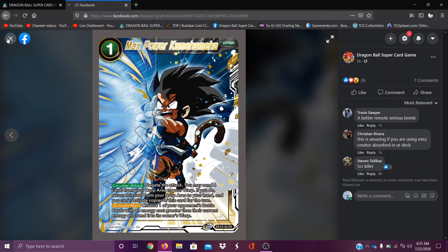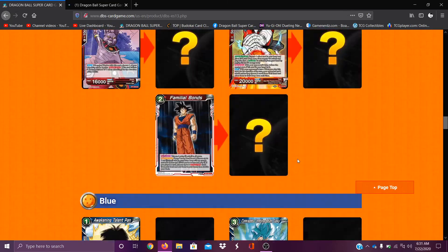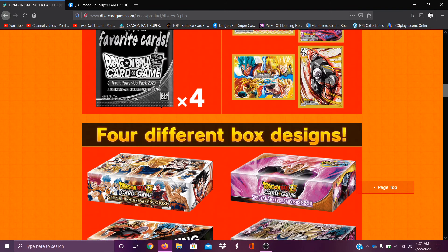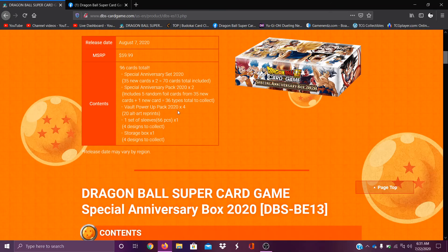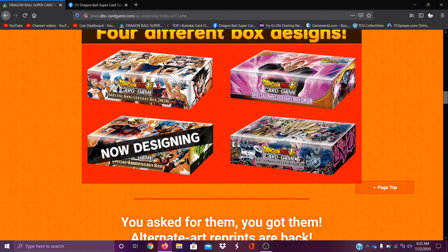That is every card for the anniversary box, guys. Honestly, if you guys aren't sold on this yet, I don't know what you're thinking. This is amazing — so many new unisons that you're guaranteed to get, so many good destruction cards, a brand new leader, a box which could have a really sick design, and a batch of sleeves. Super cheap, super good. There's still one design being made — I'd be surprised if it's not Great Ape.